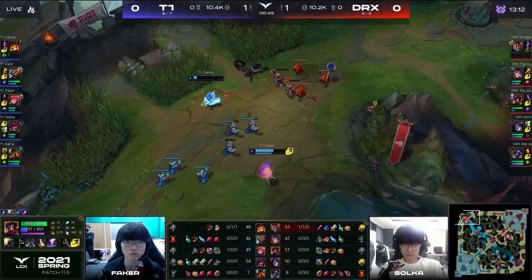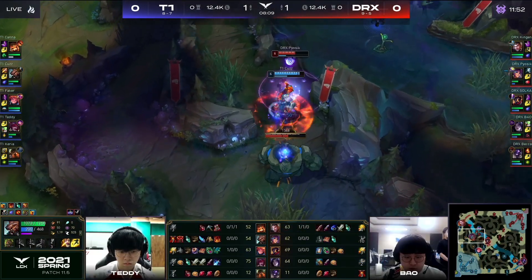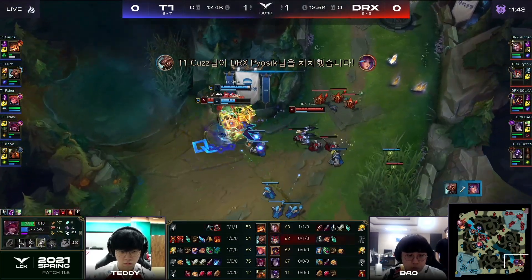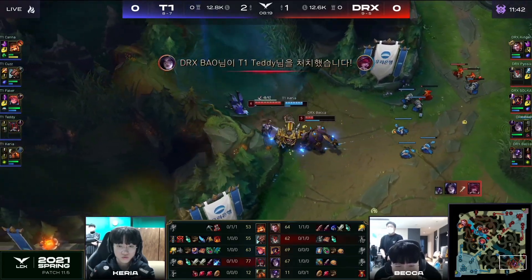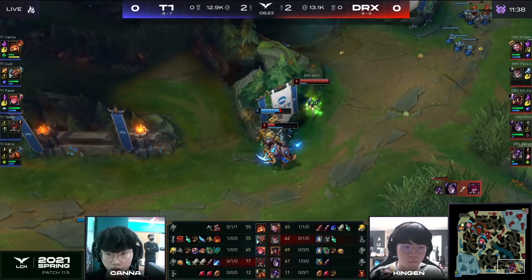Faker's really trying to help all his lanes right now, which is pretty great. Piosik is back again. You got the red buff here on the Udyr, and Piosik is getting really aggressive. A solo kill in the jungle. Now we got a 2v2 down on the bottom side. The killer instinct comes in. Teddy's just trying to get out of dodge, but he cannot. The straight up 2v2 kill will go the way of DRX.